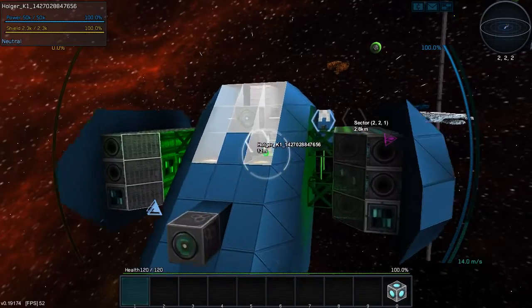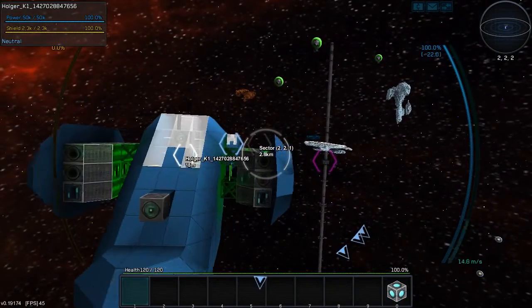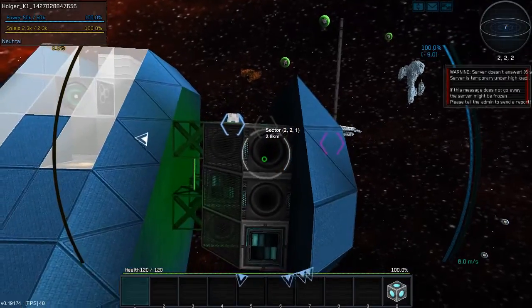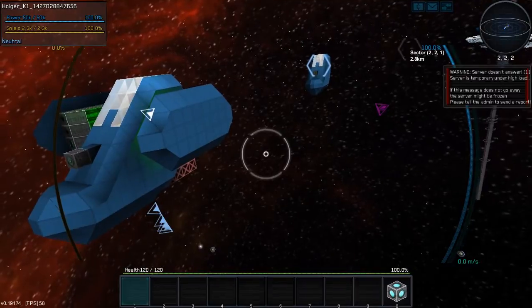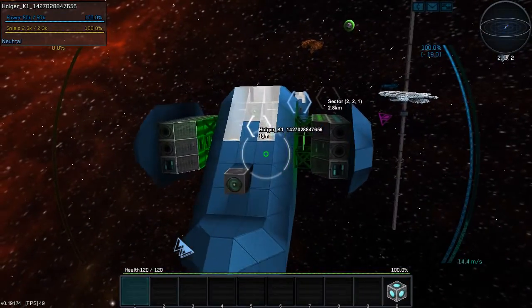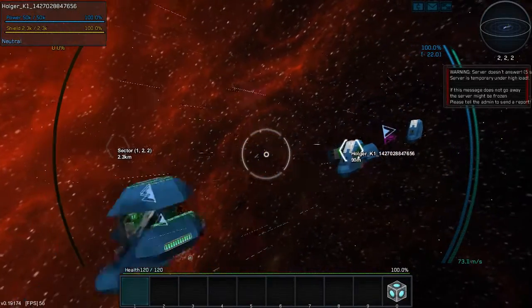You can see it has the same amount of shields. The difference is it has a bit more power generation. And it also has some cannons - automatic cannons, and also salvage beams.